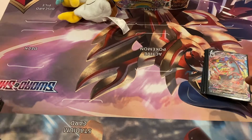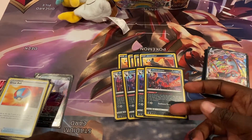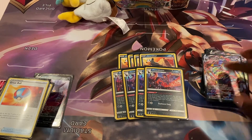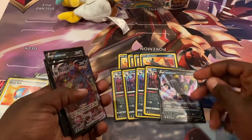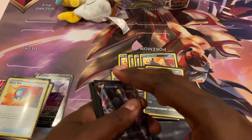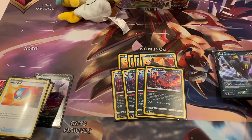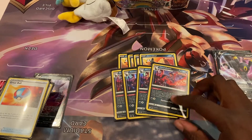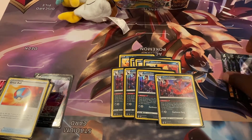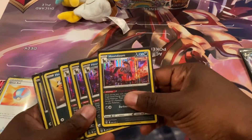We have four Houndour and four Houndoom. Houndoom's Single Strike Roar ability takes a Single Strike Energy from your deck and attaches it to one of your Pokémon, which then takes 20 damage. This helps with Umbreon V's second attack — if it has damage on it, it does 80 plus 80, and you raise that damage cap further with Single Strike Energies. With two Houndooms out you can charge up any V in one turn; with three you can charge up Urshifu VMAX in one turn. You cannot and should not cut down on this line at all.